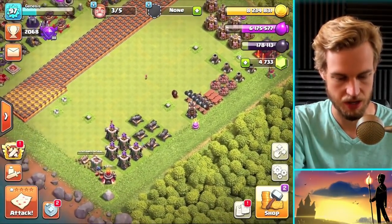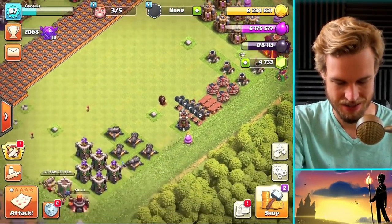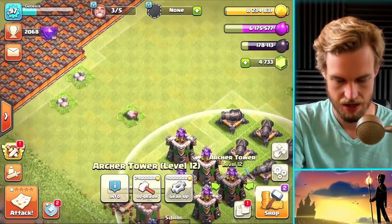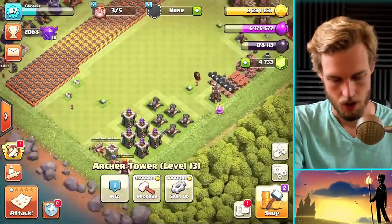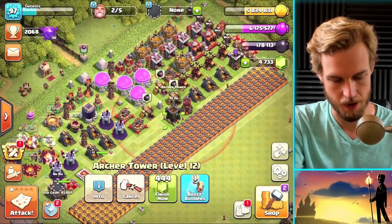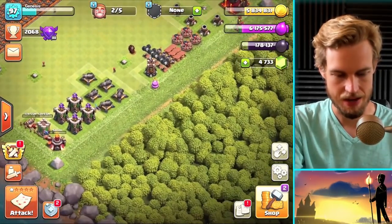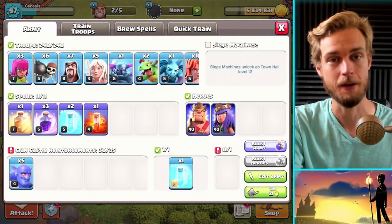I can't make my own wall wrecker so it'd be nice if someone donated one. Let me check archer towers — have I done any at level 13 yet? Yes, I've done one already. Let's do another to spend some loot and throw it across the map. It's disorganized but that's okay. I'll be right back once I get my wall wrecker and then we'll wreck another base.